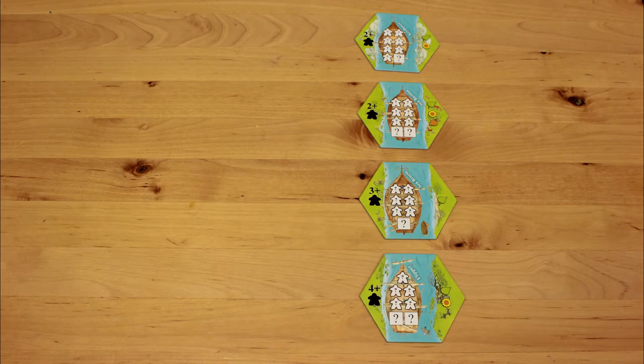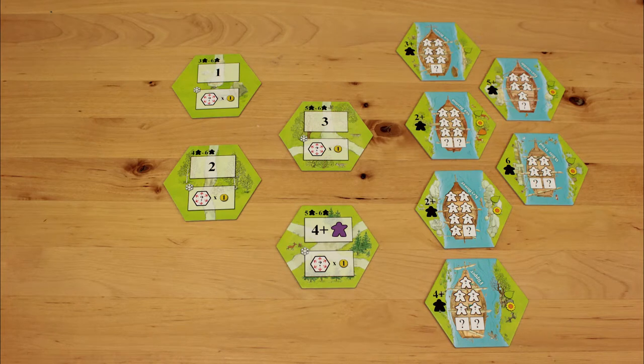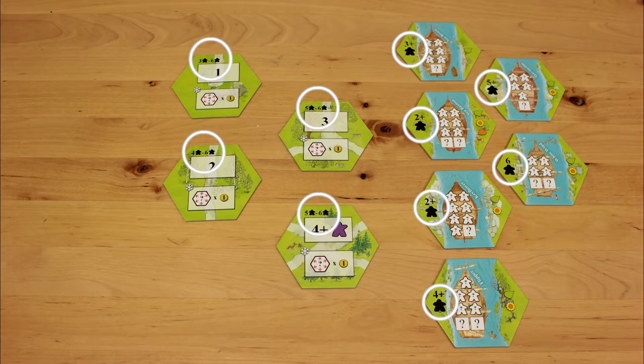The number of boats should equal the number of players, and there is always one less turn order tile than the player count, except in a 6 player game. Just look for the helpful symbols on the tiles to help you figure out which ones to use.